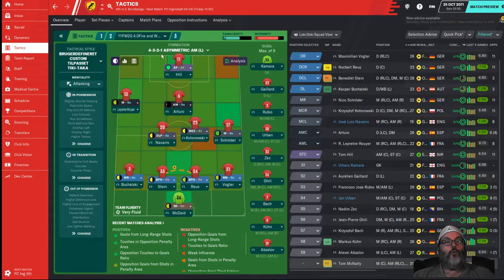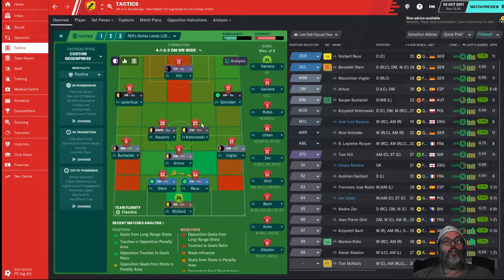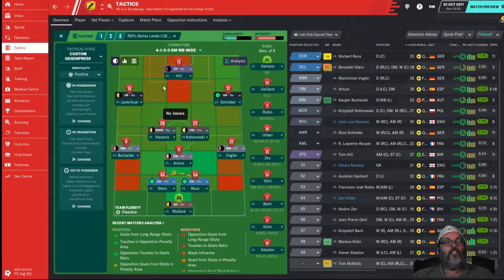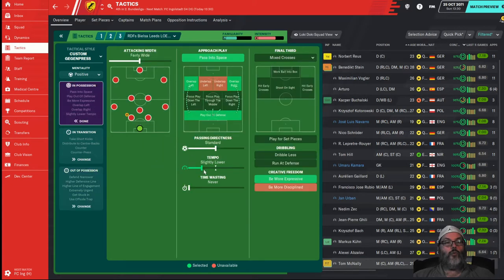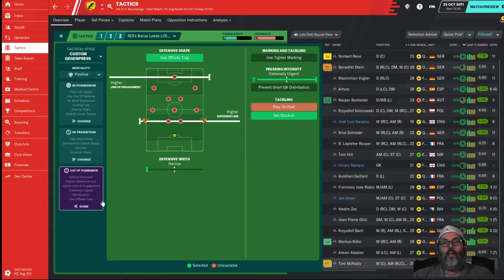Let me take a quick look at the tactic. So here's our current setup, and here is the Leeds Bielsa tactic — there are two versions and I chose this one. I went this direction for two reasons: one, it plays a little bit deeper instead of very high — just 'higher' — and it also plays with a slightly lower tempo, which I think we need given the level of player we've got.